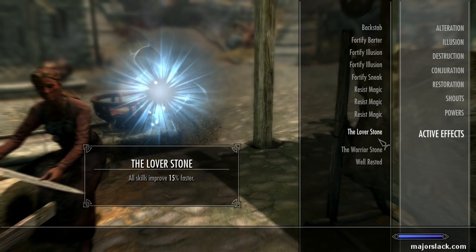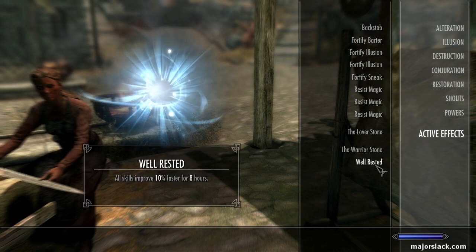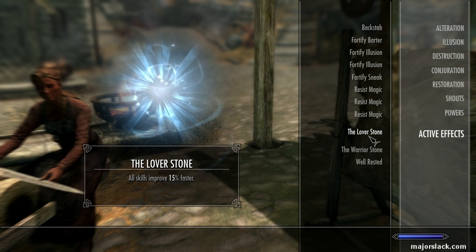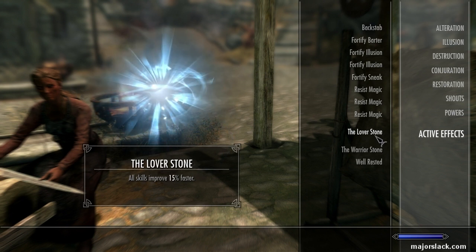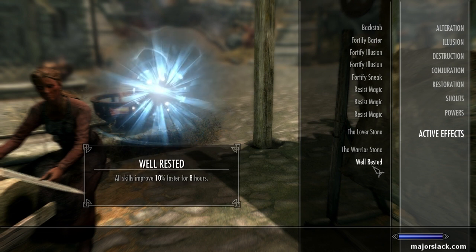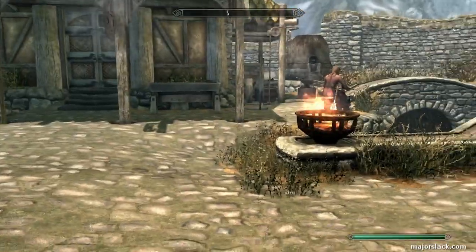Even if it wasn't considered legal, I don't see it as a glitch or an exploit. It seems perfectly reasonable to me that you could stack the Well Rested bonus with the Warrior's Stone and have the Lover's Stone on top of that. Who's to say which is right or wrong? Why should the Lover's Stone take precedence and disallow the Warrior's Stone from stacking? So there we go — that's how to use the Ethereal Crown.